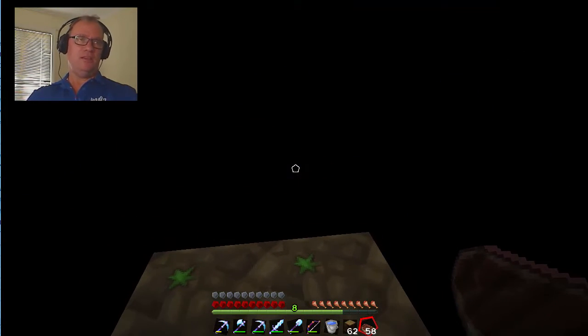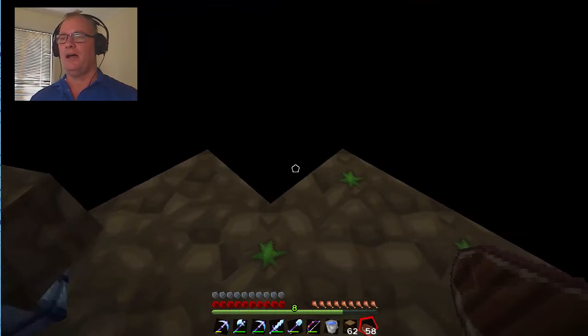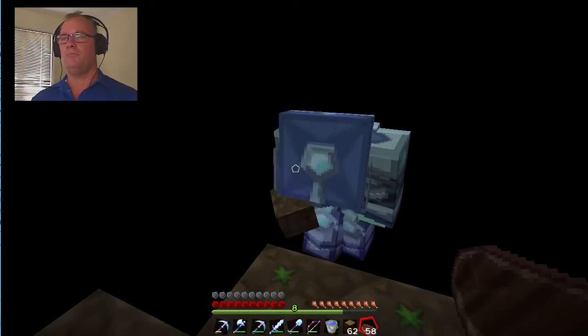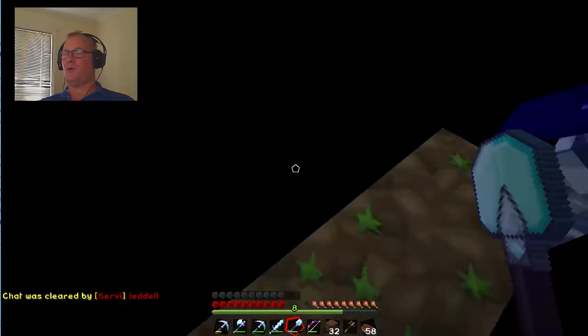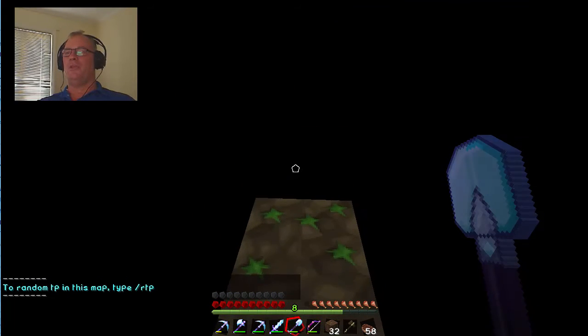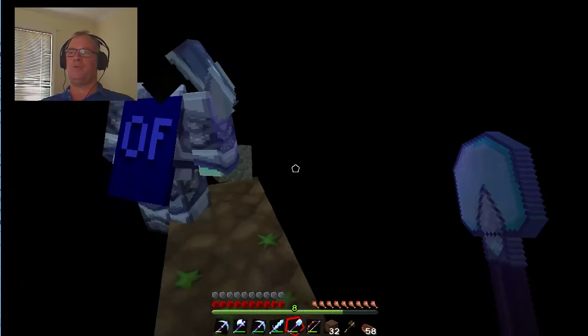Now we need to go north. The minimum distance is about 128 blocks to stop endermen from spawning on the main island - I like to go around 200 to 250. With the new End setup and the outer islands, I basically just get the main island out of sight. Once I can't see the island anymore, that's when I start to build - so around about 200 to 250 blocks out. We've come out probably a couple of hundred blocks now.